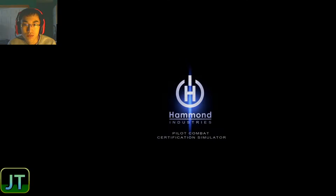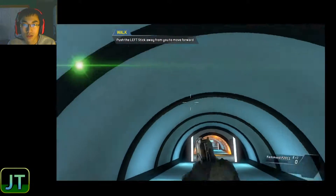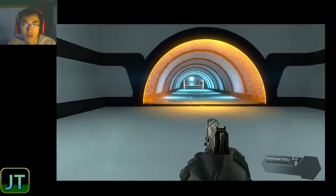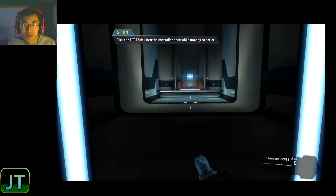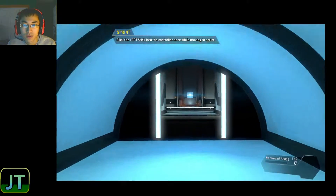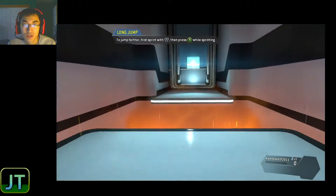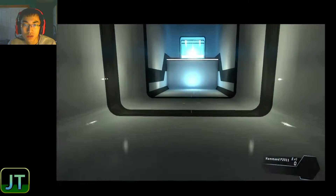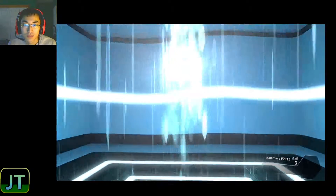Whoa. You are free to move around the simulation. Nice. Please walk through the tunnel in front of you. Sprint through the tunnel — beat the closing doors by sprinting. Oh shit. Jump over the obstacle. For greater distance, jump while sprinting. Jump toward the edge of a surface to pull yourself up. Nice.